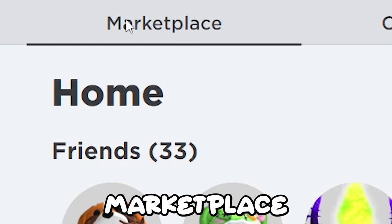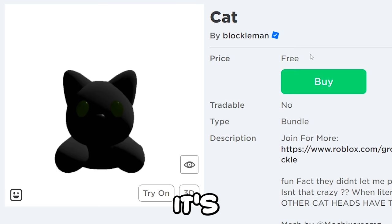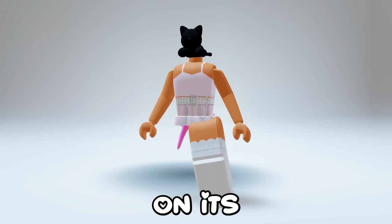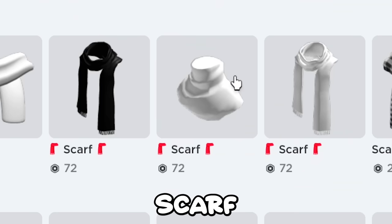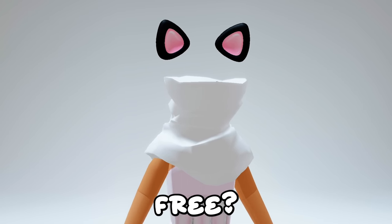Go to marketplace, then heads, heads again. Finally recently created - find this cat head. It's currently free so get it fast. You can also get the white cat head. Here's how it looks on its own, just a cat laying on your neck. If you put a scarf over it, it looks like a fake headless. I'm sure there are other things to cover it as well, so for free, not too bad.